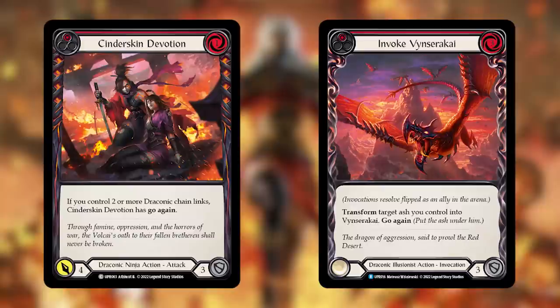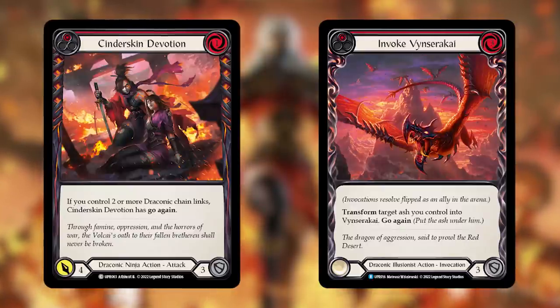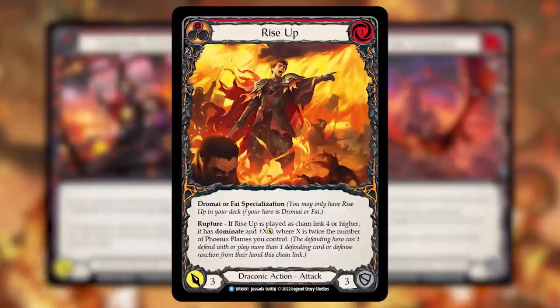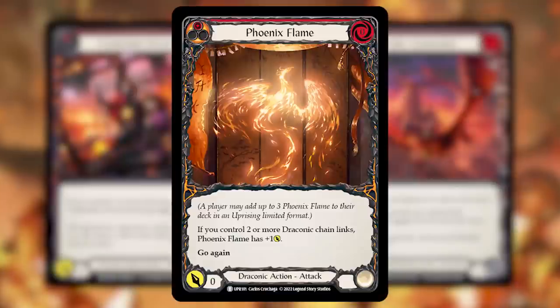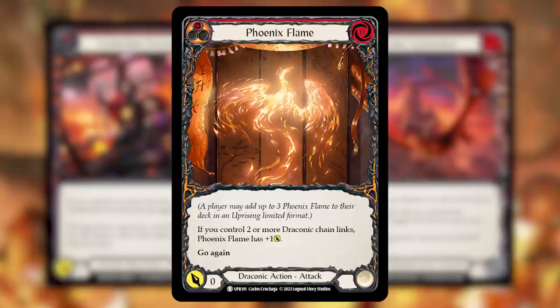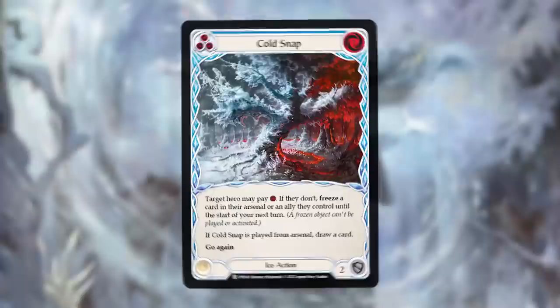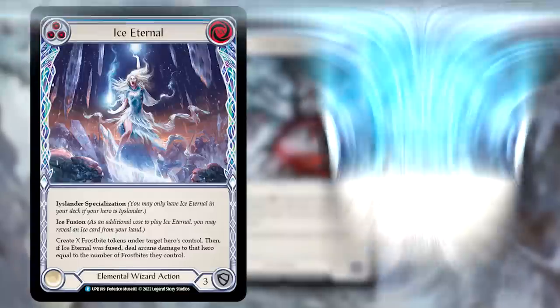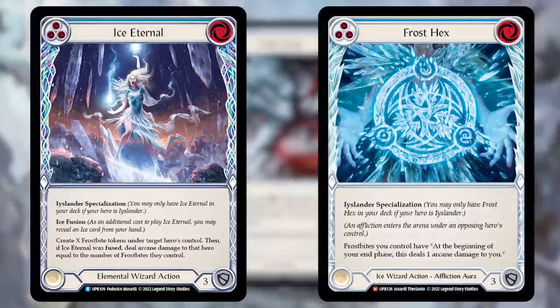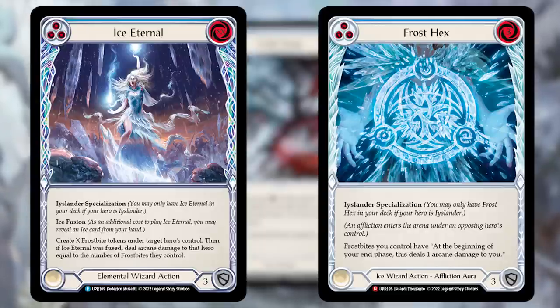In this set, you're going to find Draconic Ninja cards as well as Draconic Illusionist cards. These can only be played by the Ninja Fai or the Illusionist Dromai, respectively. Both heroes can access the Draconic Talent card pool, so any card labeled as Draconic can be played by either. This includes the Phoenix Flame that Fai can start with in the graveyard. You'll also find Ice Talent cards — only accessible by Icelander — as well as Elemental Wizard, Ice Wizard, and generic cards accessible by every hero.